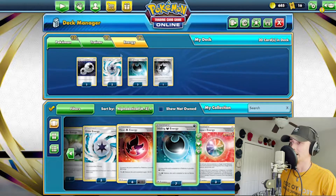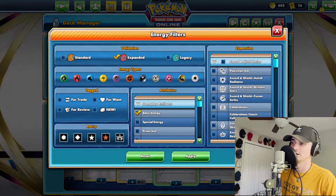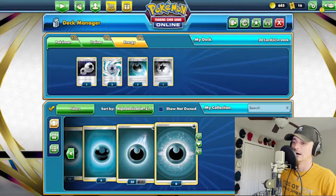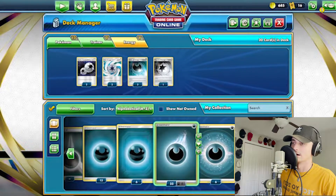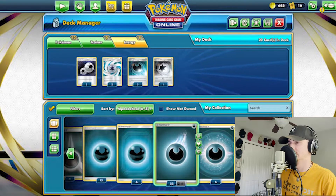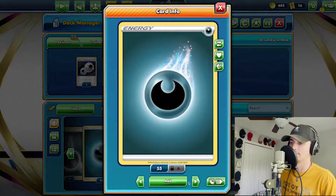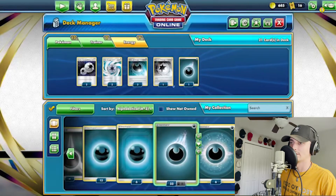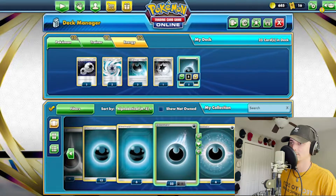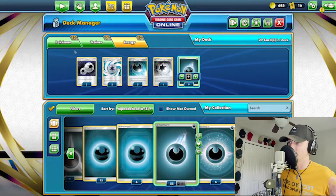We're going to go back to energy, remove the special filter, go basic and dark. Let's count what we've got — one through eight. Let's get to 16 energy. We'll do eight more. Maybe we'll do one more for 17. So now we've got 12 Pokemon and 17 energy. We're definitely going to need some more Pokemon and maybe another energy or two, but we're going to fill in trainers that we know we want.